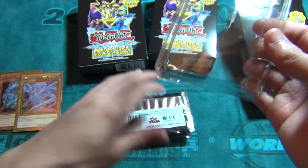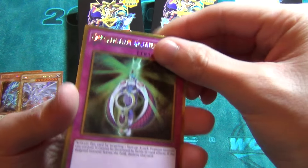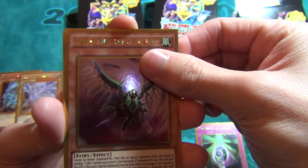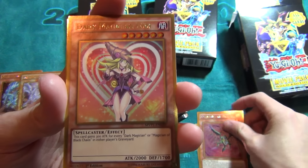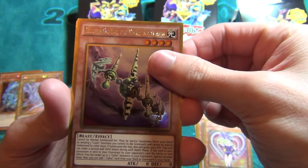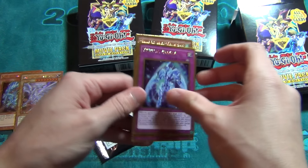Still not a fan of gold rare cards personally — makes them look really fake. You get three packs, so going into the first one: we got Dimension Guardian, a cubic monster, Dark Magician Girl, another cubic monster, Buster Gundal, and Crystal Avatar. That was the first pack.